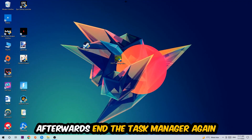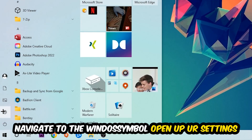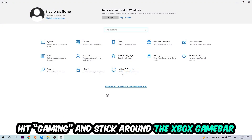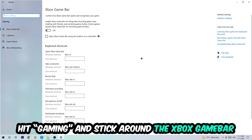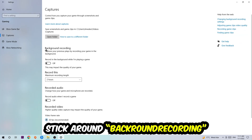Navigate to the bottom left corner, click the Windows symbol, open up Settings, and hit Gaming. Stick around the Xbox Game Bar and turn this off, because the Xbox Game Bar doesn't really come with any benefit and only impacts your performance badly.